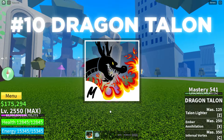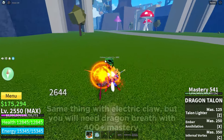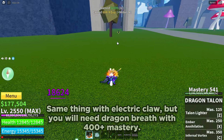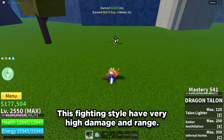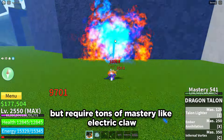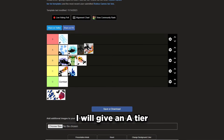Next is Dragon Talon. This is a better version of Dragon Breath. Same cost as Electric Claw, but you need Dragon Breath at 400 mastery. This fighting style has very high damage and range. But it requires tons of mastery like Electric Claw and all the moves have end lag. So I will give it an A tier.